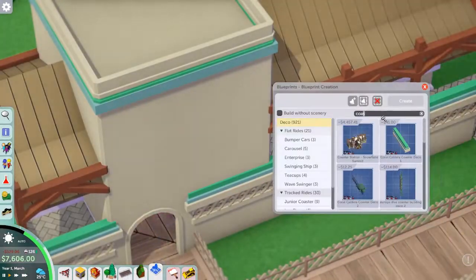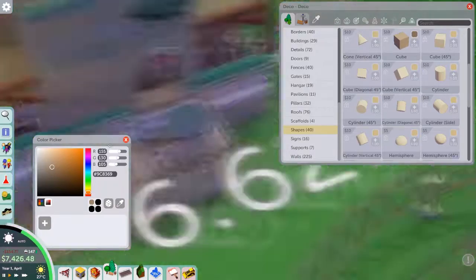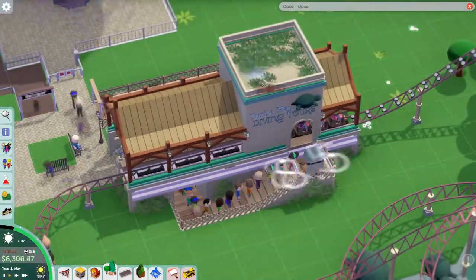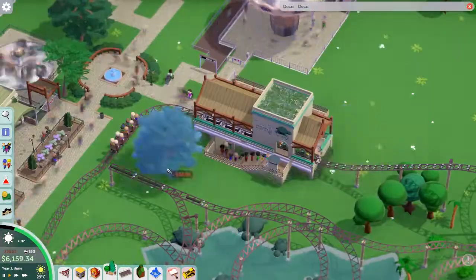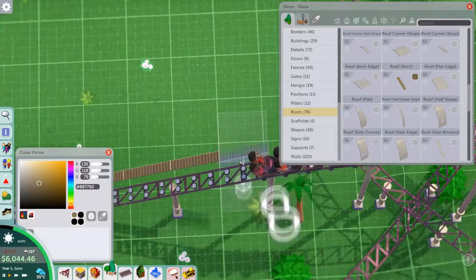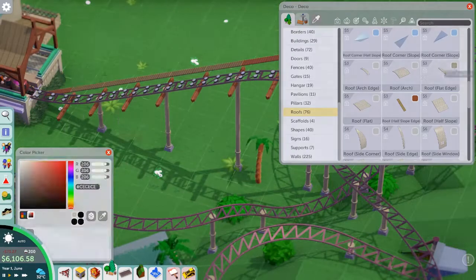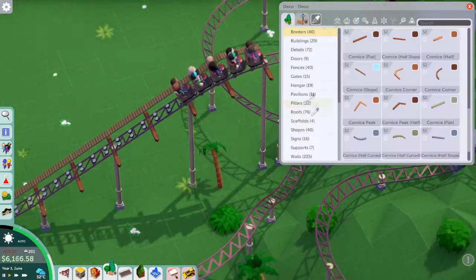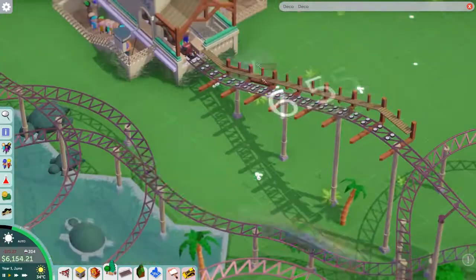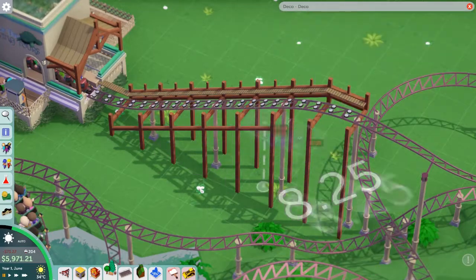I didn't really know what to do with the track color, so I went for a dark gray-purple-blue, which works fine. With the junior coaster the track is so thin that you're limited on colors — if you go too light you can't see it well. We skip forward to keep the time lapse short: I use text to add a nice sign, then blueprint it across to both sides. Then we go full Planet Zoo and add a load of foliage to the roof, which I think is a really nice touch.